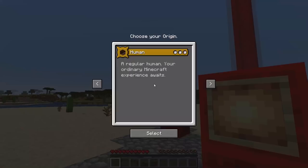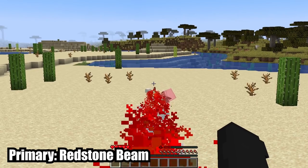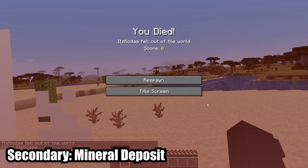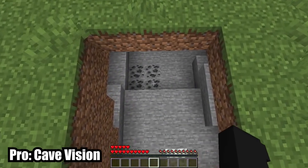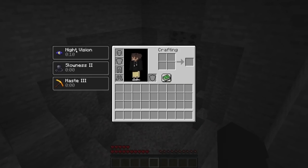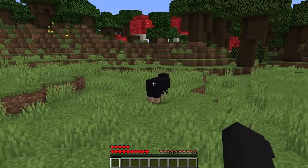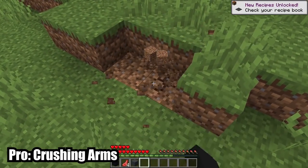For the third origin we have the Redstone Golem. Your primary ability shoots a powerful redstone beam. For your secondary ability, you can access a mineral deposit in which you can store items — all items except redstone drop on death. You gain night vision in dark areas. Your body is made from solid rock, giving you more health and preventing fall damage. Your arms can reach further, do more damage, and allow you to break blocks at a much greater speed.